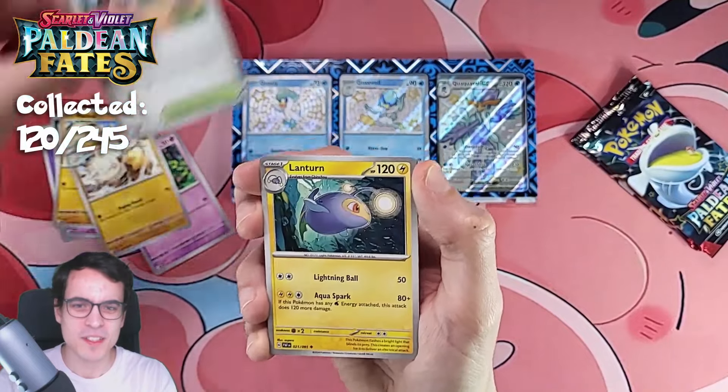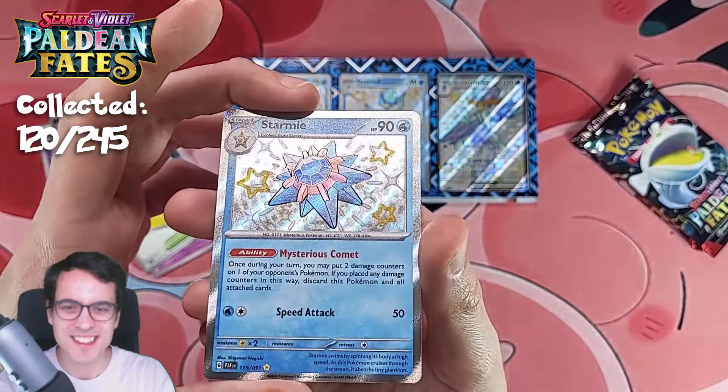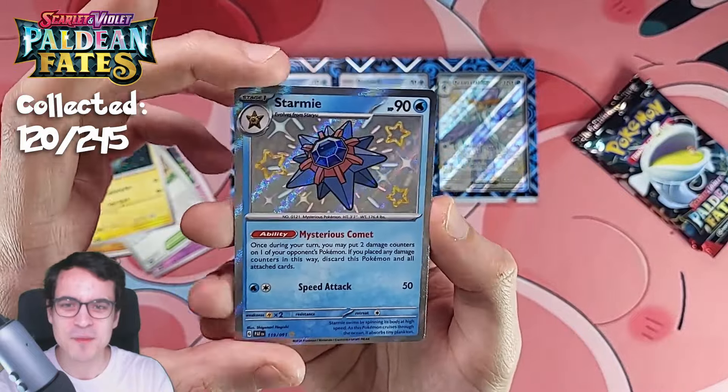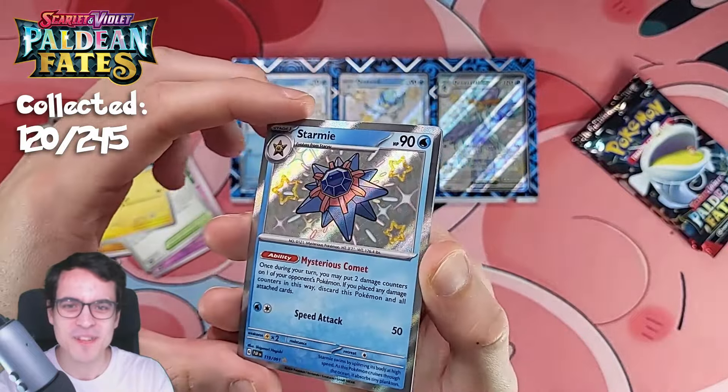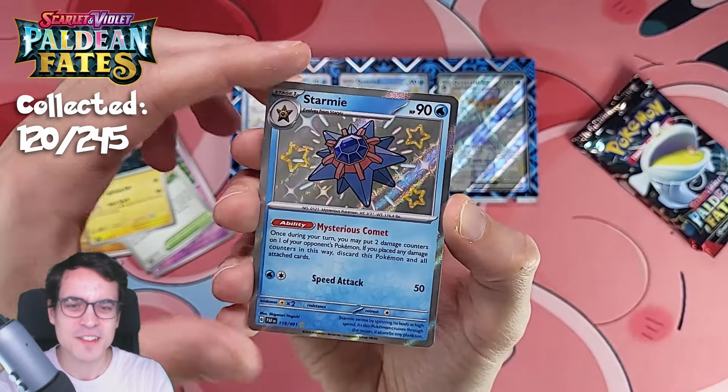Primeape, Artisan, Lantern, and a Starmie shiny card — let's go! That's what I'm talking about. Looks awesome. Love how this Starmie looks. Very cool.